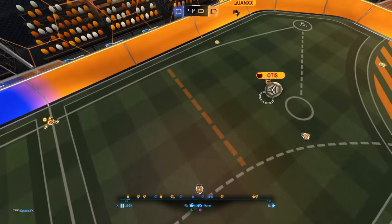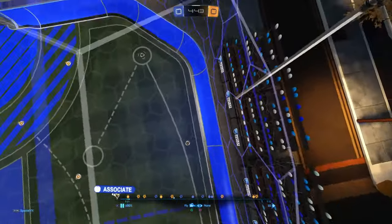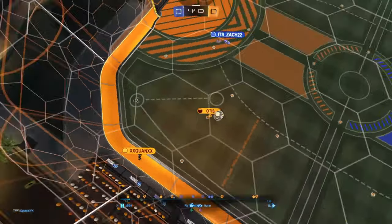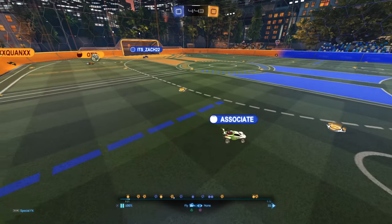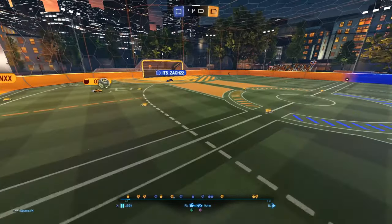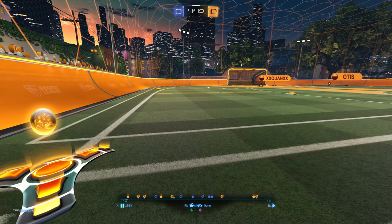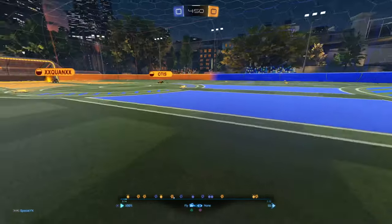Think of the pitch as thirds: the blue dash line is one third, the orange dash line is another, and the end wall is the final third. You always want spacing to your teammate to be about one third of the pitch. Right now the spacing is far more than one third — we're too far away and should have prioritized grabbing the mid boost.